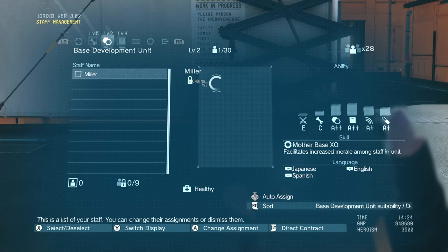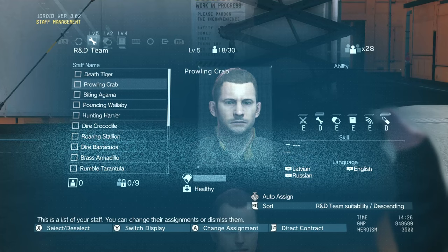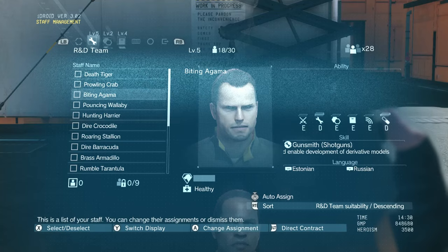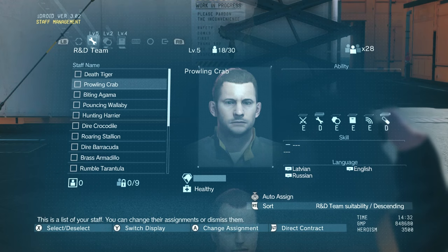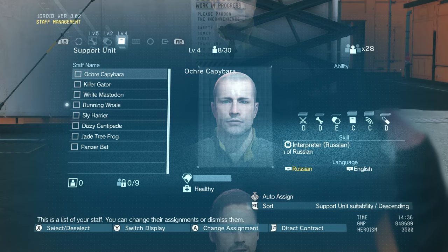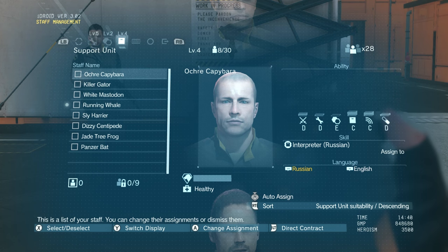As you go throughout the game you're going to gain staff members with higher abilities. We've got a gunsmith here assigned to R&D who relaxes shotgun development and usage requirements and enables the development of derivative models. The best way to obtain higher-skilled units in the field is to only use your Fulton recovery device on soldiers who seem highly skilled. They can be found in side ops and missions, and there's often something to designate them as more skilled. Sometimes the game just tells you: hey, you're going after a highly skilled target — recover him rather than eliminating him so you can gain his help back at Mother Base.